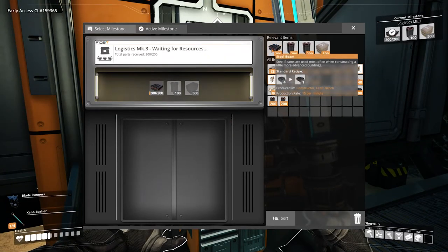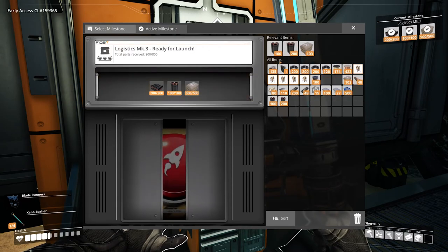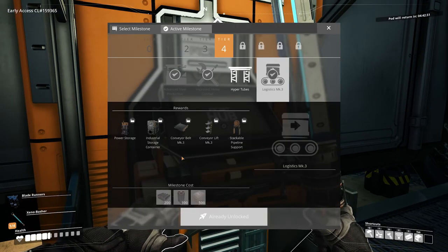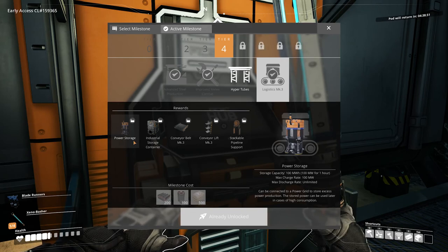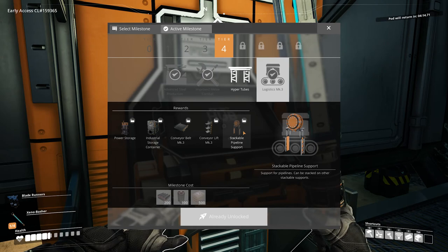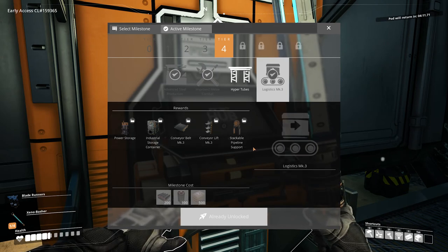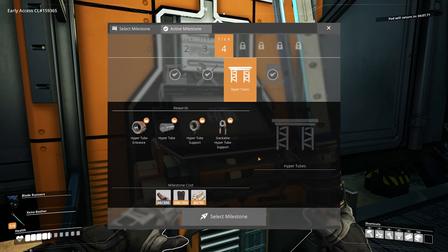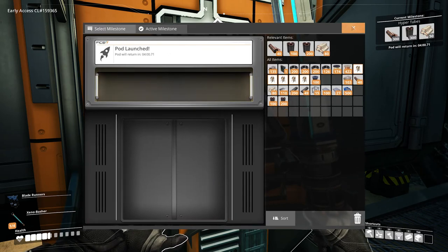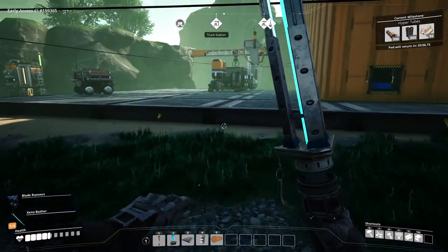Before we set up the truck course, I want to run back over to the main base and get this research kicked off since we've finally made our steel components. Let's jump into the hub and get all these components loaded up and launched so that timer can start moving down. That's going to unlock Mark 3 Logistics, which gives us power storage — we might want to set one of those up since we have some fluctuating power. We're also going to need to expand our power production and get more coal, which is why I wanted these Mark 3 belts. We've got bigger industrial storage containers and stackable pipe ports now, which will help us build more efficient setups.